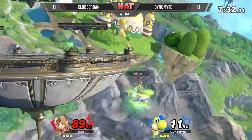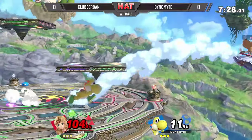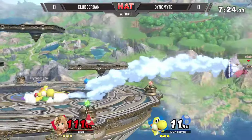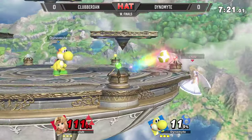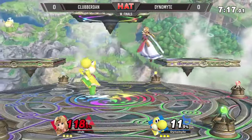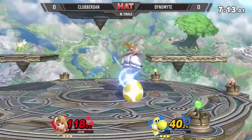These egg throws — he doesn't need to switch up his options too much, he's just connecting with all of them, with forward smash. Right out of range with this forward air. We get him off the platform. 111 to 11%. Dynamite enjoying a healthy lead, onto the platform.